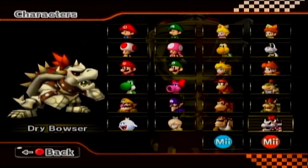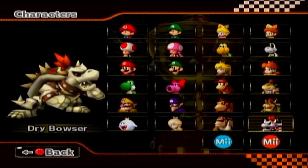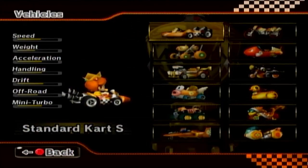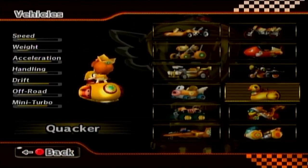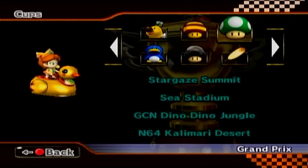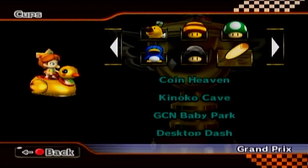That last circuit was exceptional — all four of the races were really, really great. So here's hoping the next circuit is just as good. This time we'll play as the worst character in the whole game: Baby Daisy — the character that literally nobody wanted. We're gonna go in the Quacker, the slowest vehicle in the game, but it has the best acceleration, best turning, and really good off-road. We're off to the Fever Cup, with Coin Heaven, Kinoko Cave, GCN Baby Park, and Desktop Dash. I only know one of these and it's a hit-or-miss course.